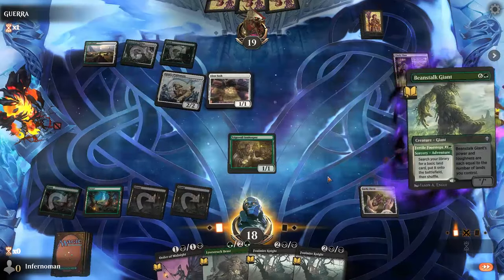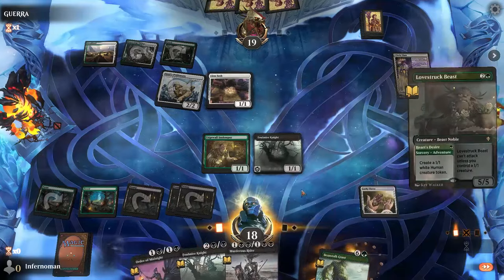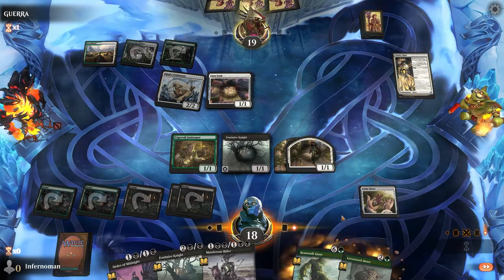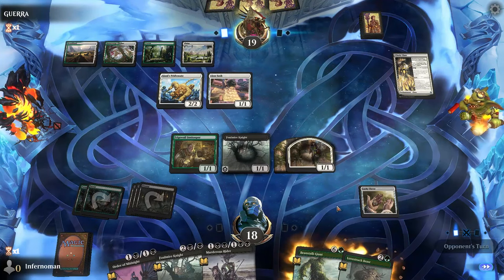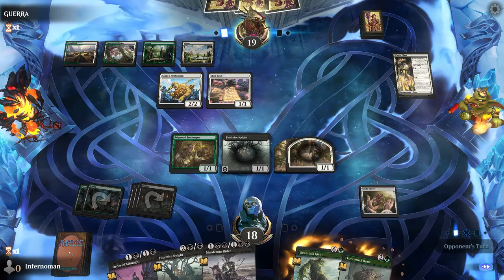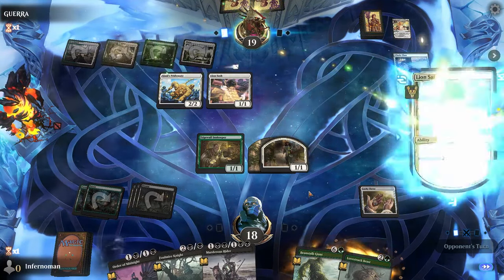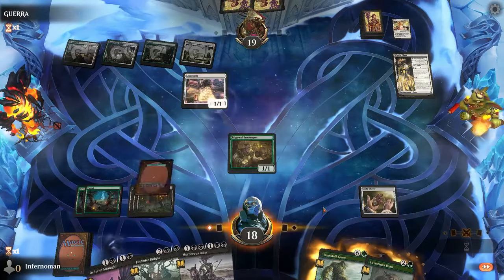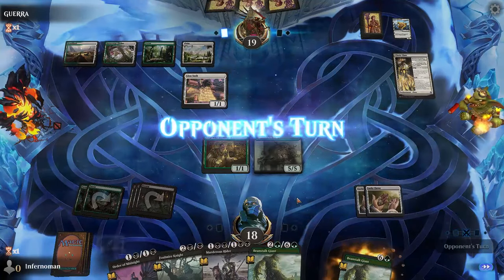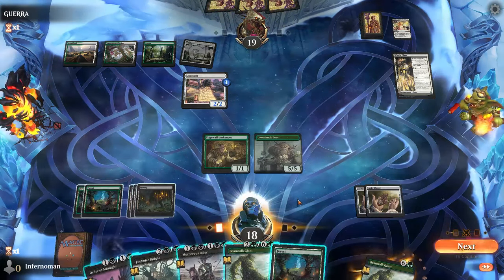One of the trickiest things with this deck is being careful about what you're removing. If you have Lucky Clover out and use Murderous Rider's adventure side, extra copies might not hit anything — so be careful what you're targeting. Don't be afraid to be aggressive with card draw, since Foul Mire Knight and Mosswood Dreadknight provide plenty of draw, and Lucky Clover copies those abilities. Edgewall Innkeeper can sometimes make it better to just cast a creature rather than using its adventure side.